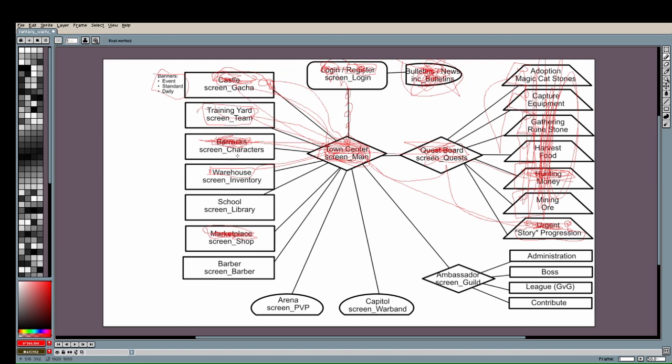The School is a more advanced feature. Each character has their own skill, and with the School you can get rid of extra duplicate characters and turn them in to receive a training book. This training book randomly changes a skill on one of your characters. It's not critical at the beginning of the game, but in early mid-game you do want to start working on your skills.